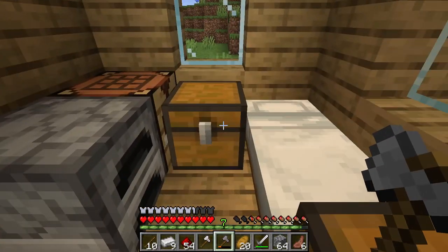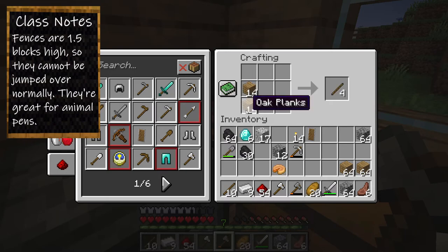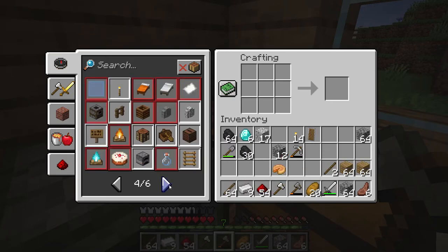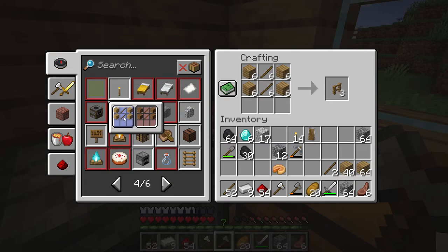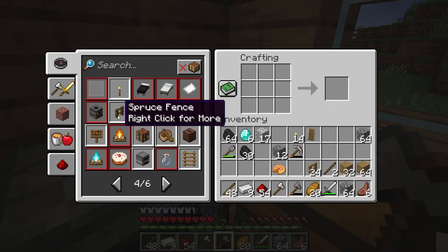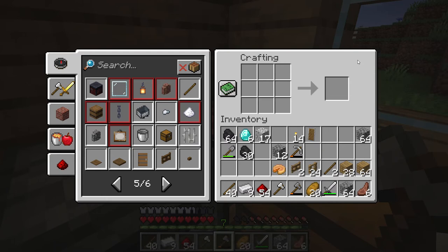We can't exactly lure any animals until we have some wheat grown. First, let's make a bunch of oak planks and a lot of sticks. We need fences — you can keep clicking to make more. We also need fence gates. For each pen, at least for the larger animals, we need two gates. Let's get started on one of these pens.